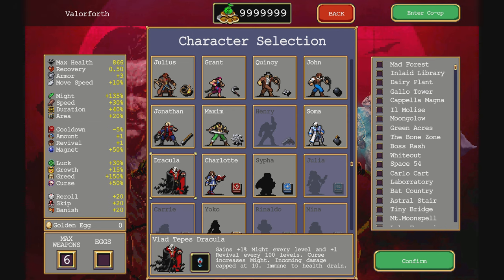He's auto-unlocked once you do the Richter thing. He gains 1% might every level, revival every 100 levels, curse increases might, incoming damage capped at 10%, and he's immune to health terrain drain. You will not lose with Dracula. You will not lose.